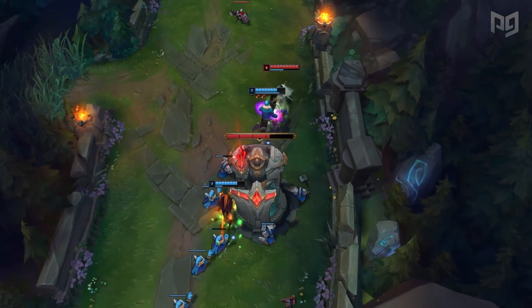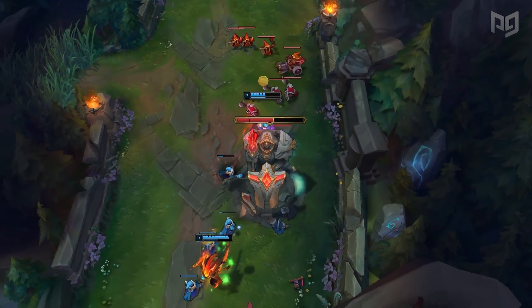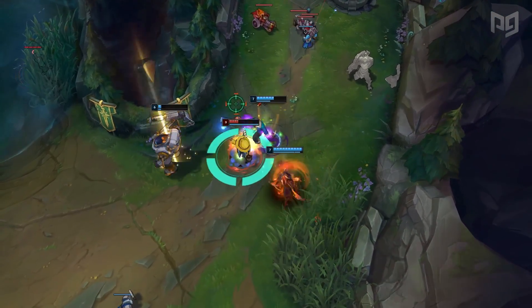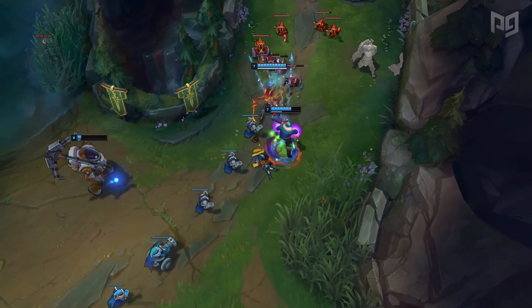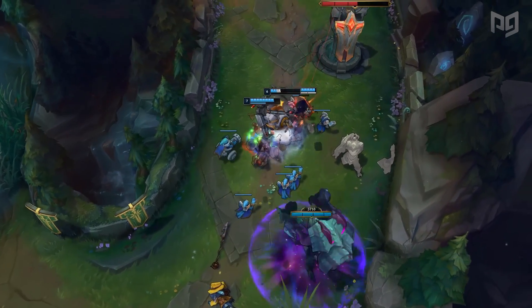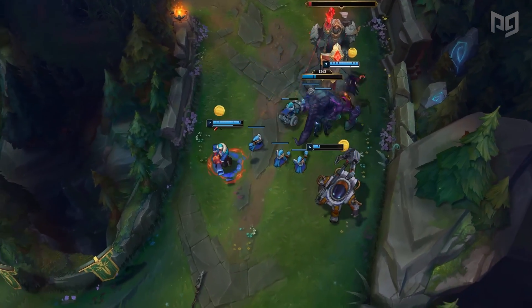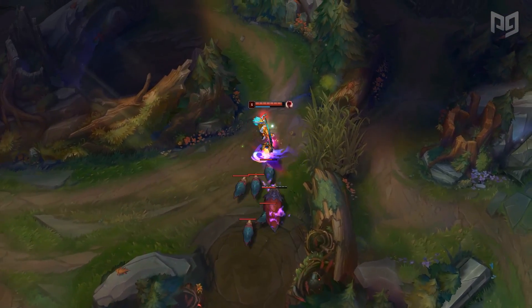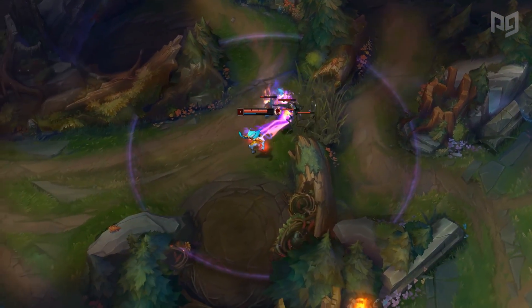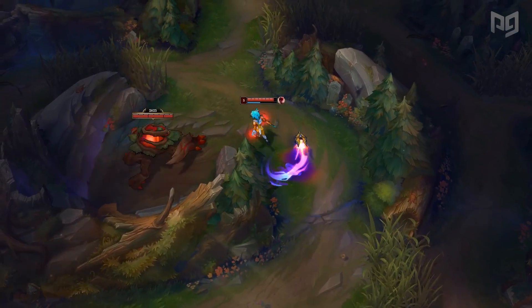If you are nearby when an enemy jungler ganks one of your lanes, decide whether you'll win that fight or not. If you can, come and help your laner. If you can't, alert your teammate and make the best move possible — which could be continuing to farm, recalling, or pathing to gank another lane. Counter jungling is a two-way street. Not only do you have to actively counter jungle to punish your opponent, but you also need to consider what they're taking in compensation. Jungling is all about efficiency, so make a mental note when you think your opponent has counter jungled you. If you know you've been counter jungled, walk somewhere else and don't waste your time checking camps that you know are gone.